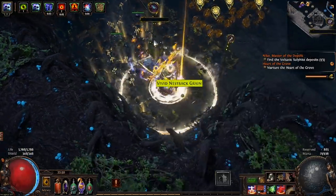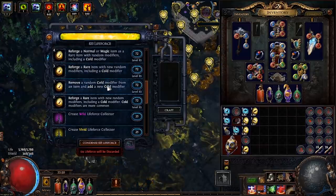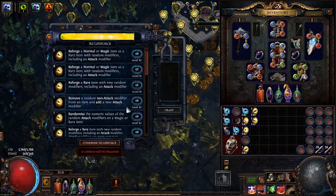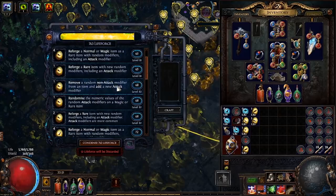But for this video we don't need that, because if you want to make a character with an explosion chest piece, tailwind boots, and some other crazy strong items, just listen to me for a few minutes and I will explain how to get started with seed crafting in Harvest League.